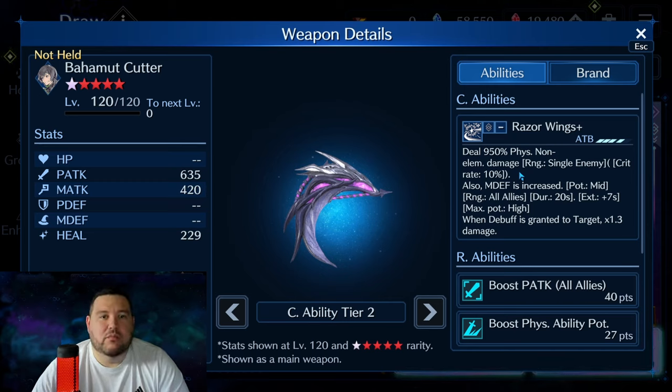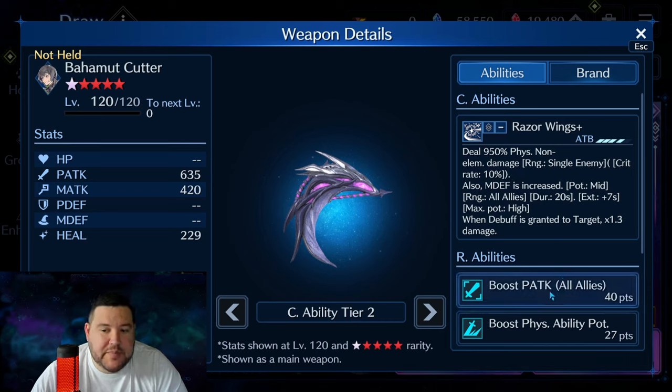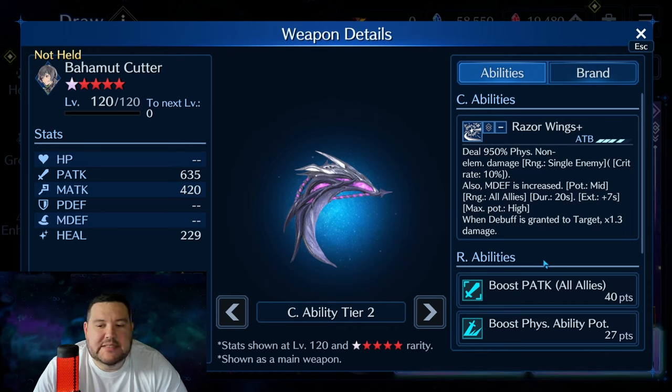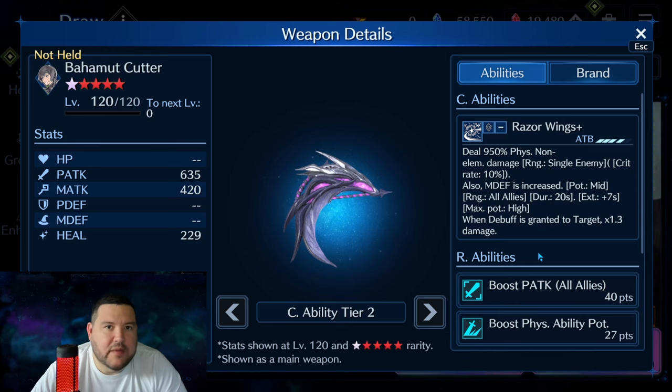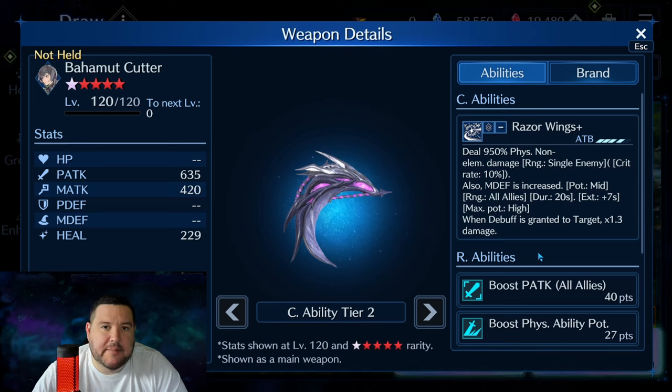Now if you're on a budget or you're really new and just don't have a lot of crystals, I still think one copy of this would help a lot. Also, this being the fourth Boost Physical Attack to all allies weapon in the game — I don't know if you have the six-month anniversary weapons — it really starts to help max that out, depending if you need that on a team. There are some lineups that could really pump that physical attack stat with something like this.